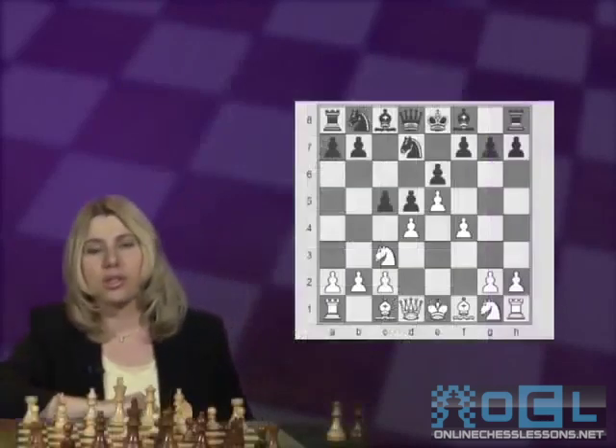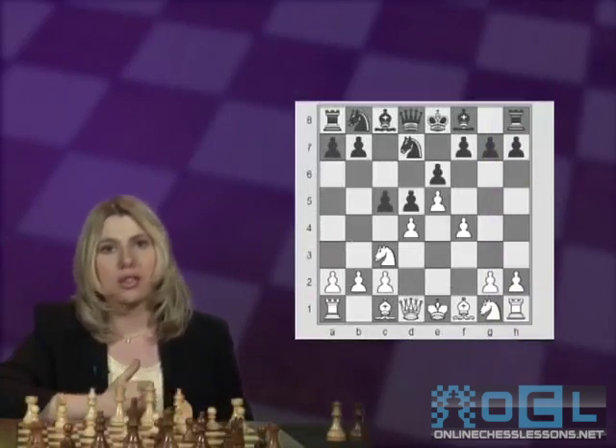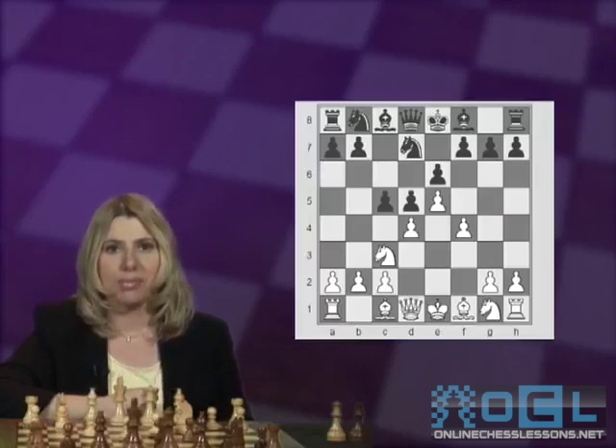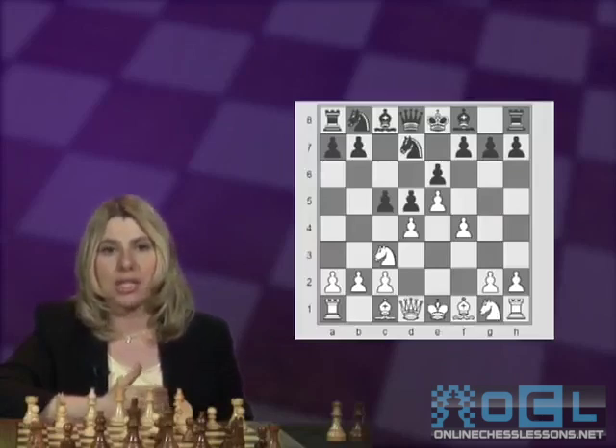The third, but also equally important, plan from Black's perspective is to play f6 at the right moment. White, on the other hand, has a space advantage in the center and on the kingside, and White is trying to take advantage of that.